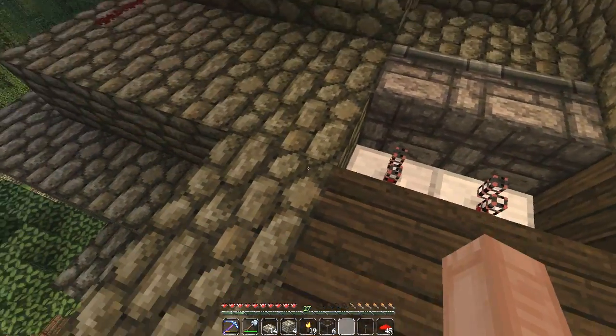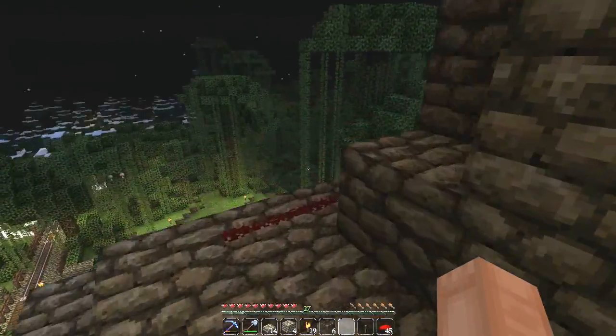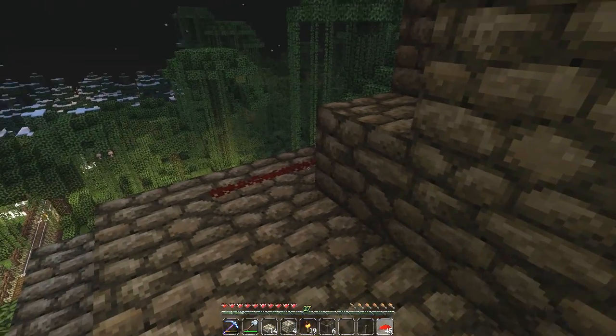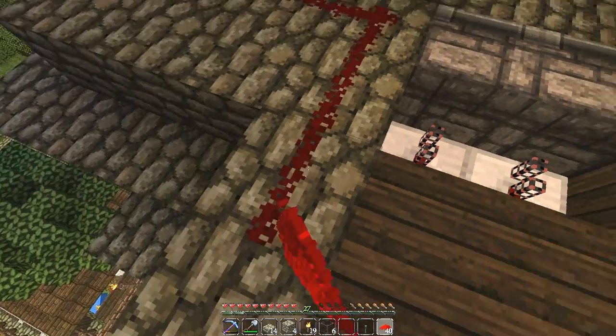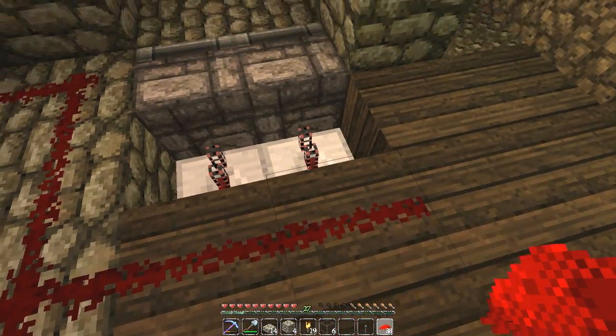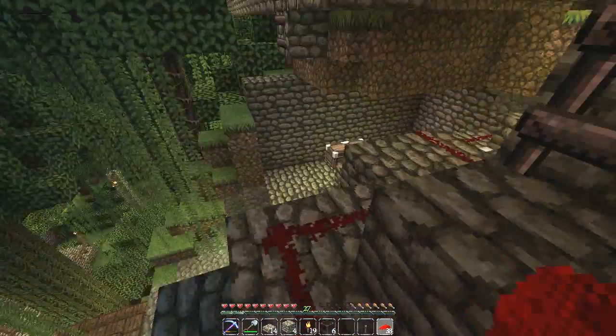You've got to keep that signal going. The signal is going to come through here, then into the repeater and into the piston, and that's going to make it work. Let's run this redstone around like this, and then we're going to have to come around like this. The mole hole is going to have to get a whole bunch of retreatments.